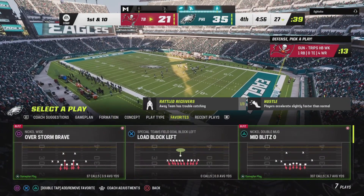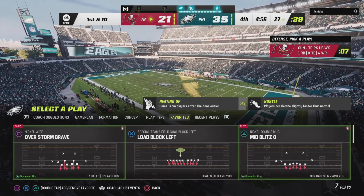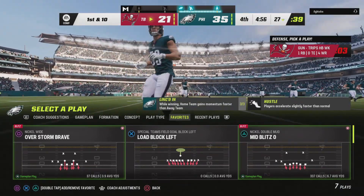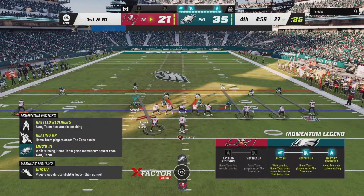The defensive play is Overstorm Blitz. It's in a Nickel or a 4-3, it's on the left side of the screen. This play is overpowered and I'm gonna tell y'all why — it literally puts so much pressure on the quarterback to force him to make inaccurate passes.